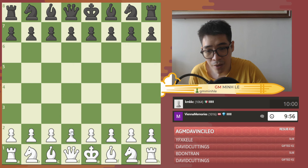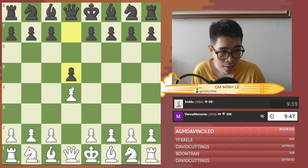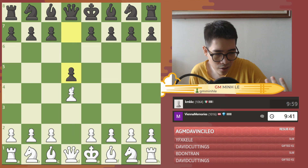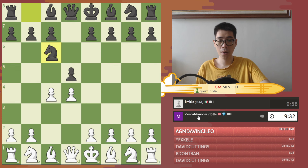We are white, and to help people understand the concept most clearly, I will play the Queen's Gambit variations — this is the opening I know the most. If you have any ideas or want to learn anything in particular, please tell me later. So: d4, d5, c4. Interesting — he plays c6.